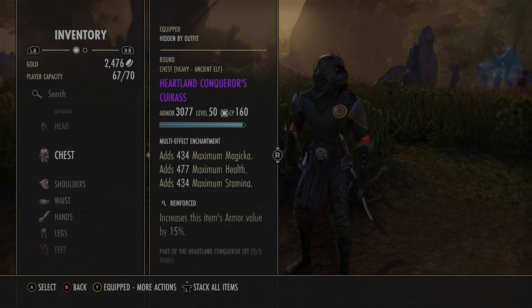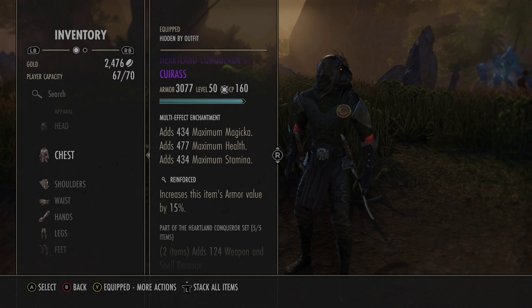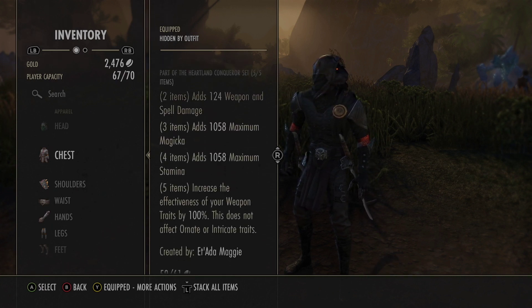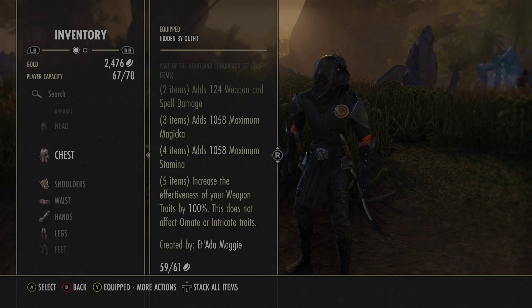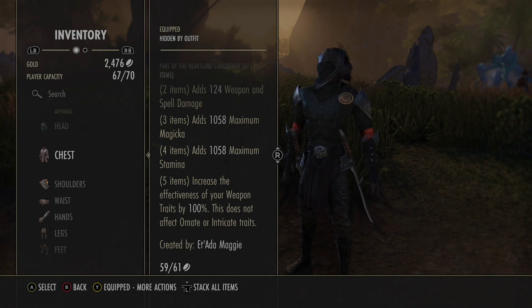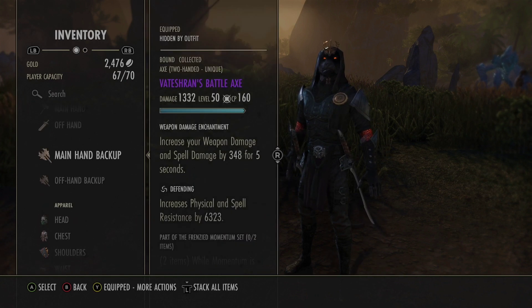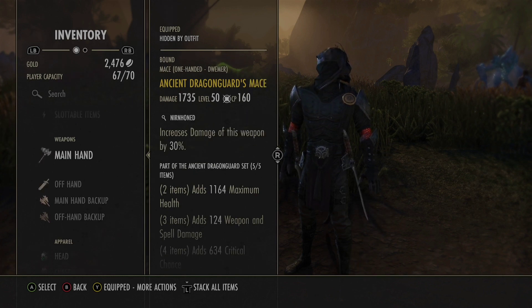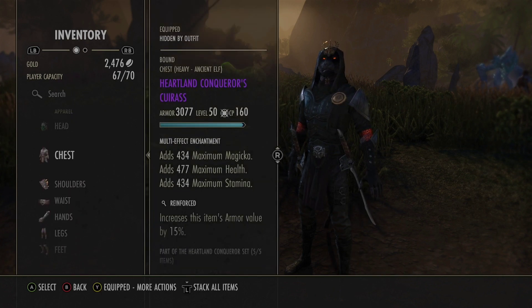The chest is Heartland's Conqueror — heavy chest with a Tri-enchant, Reinforced. Heartland gives us damage, magicka, and stamina, and increases the effectiveness of our weapon traits by 100%. That lets us get the benefit on both front and back bar since we're running it on the body. It makes our Defending stronger, so we have more resistances, and it doubles our Nirn Honed and Sharpened on the dual wield front bar.